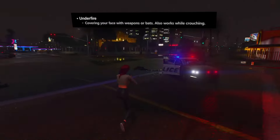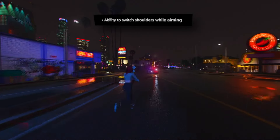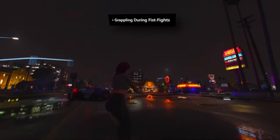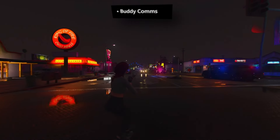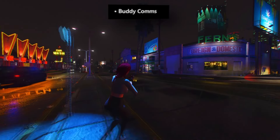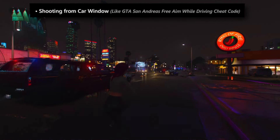During intense firefights, a novel underfire animation engages wherein the player character instinctively shields their face from incoming projectiles, providing a more immersive combat experience. In the aftermath of a severe blow, players are granted the opportunity to enact self-revival. When aiming down sights, the option to seamlessly switch shoulders grants players a tactical advantage, facilitating improved positioning and target acquisition. Moreover, hand-to-hand combat now includes the ability to execute grabs, diversifying melee mechanics. Vehicle combat has also seen a transformation — shooting from car windows now entails the complete egress of the player character, enabling full 360-degree firing capabilities.